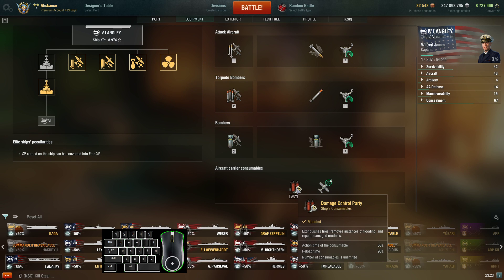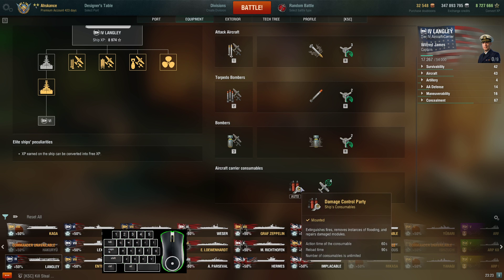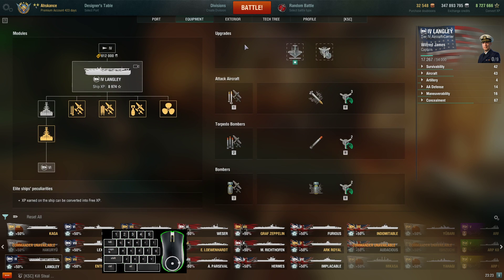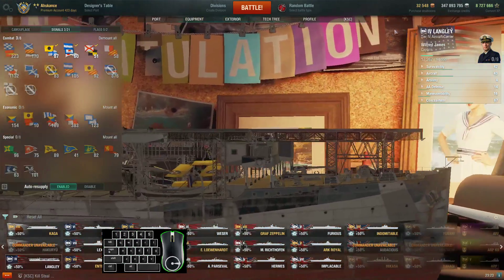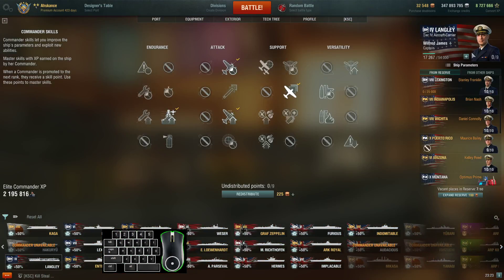Your damage control is automatically triggered if you get lit on fire. It lasts a minute, but once it's down, it's down for a minute and a half. And you don't control this, so if somebody hits a fire on you, they know when your damage con is down to come back. For the commander build, I have just a 9-point commander here. More, faster, healthier - this makes your planes regen a little faster, so you get more planes a little sooner.